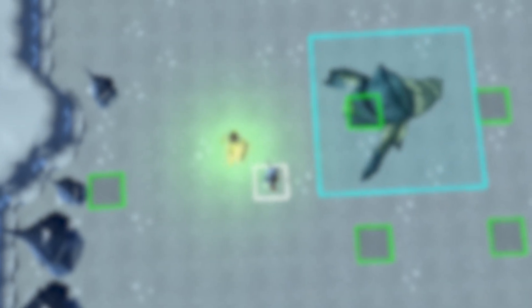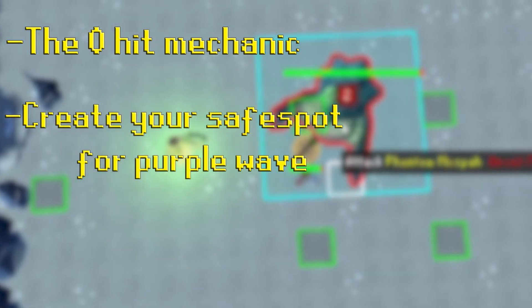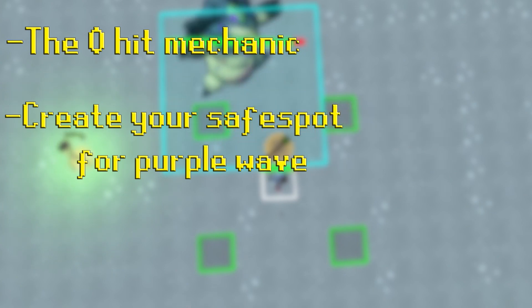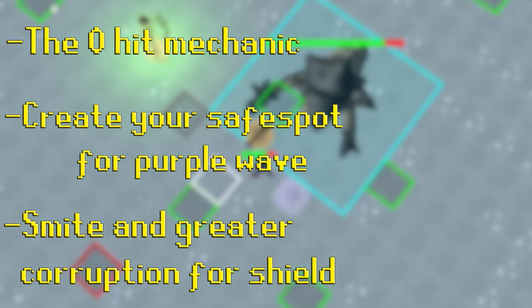What I'm going to show you today is the zero-hit mechanic to not take damage when you're in melee phase, how to create your own safe spot for the big purple wave when you go into soul split phase — this also helps to reduce the spikes in your pathing — and how to smite him and use Greater Corruption to deplete his prayer shield.